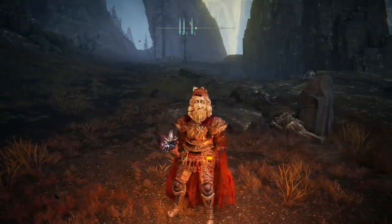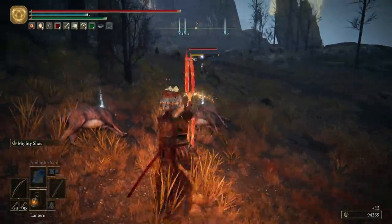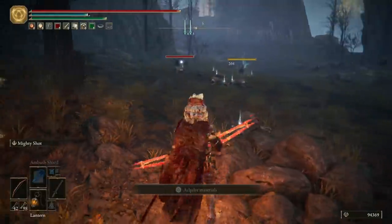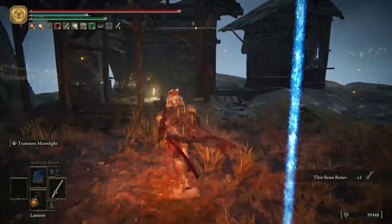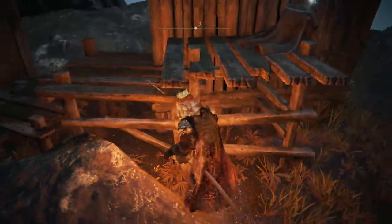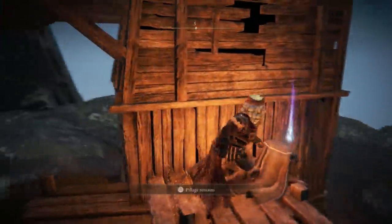We'll head east towards the second marker. A little bit further up the road you will encounter a load of sheep. Once I've finished taking out the demihumans that were lying in wait, head to the town here that's just to your west. You can grab a site of grace in the craftsman's shack. Then I'm going to struggle severely to loot the item on top of the beams here and finally get the pulley crossbow when I'm done.